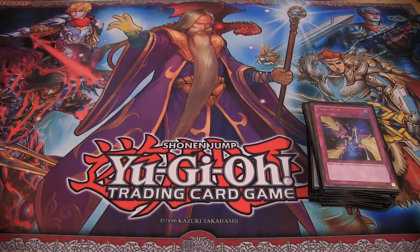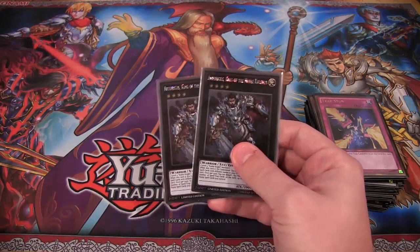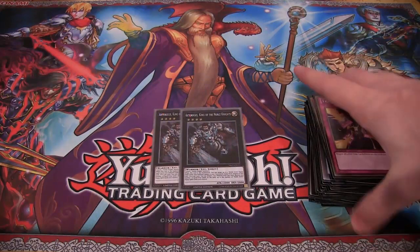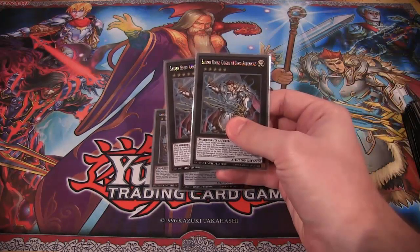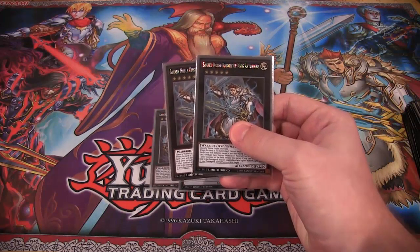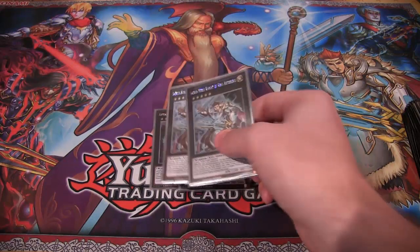Going with the Extra Deck, we have two Artorigus, King of the Noble Knights — great card, you're going to want to run two of them because it's easy to bring out in this build. And two Sacred Noble Knight of King Artorigus — same thing, you're going to want two of these, easy to bring out, and then just equip everything to him.